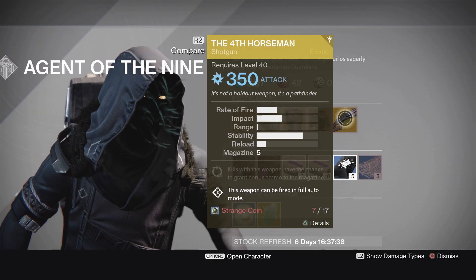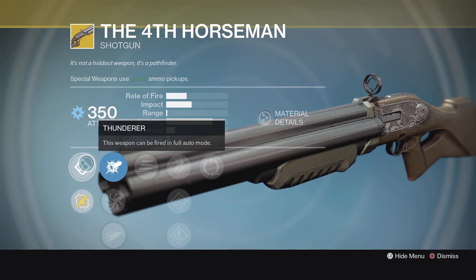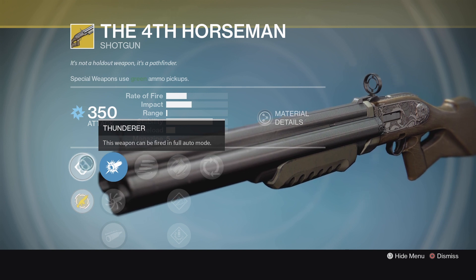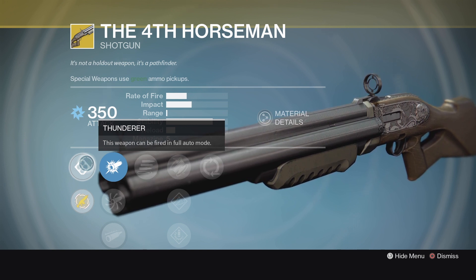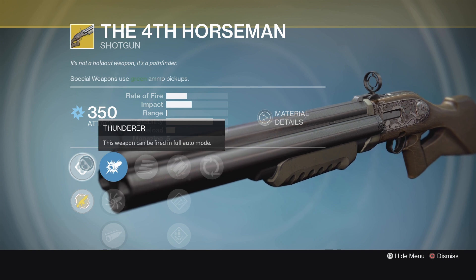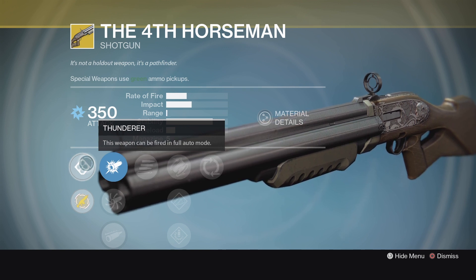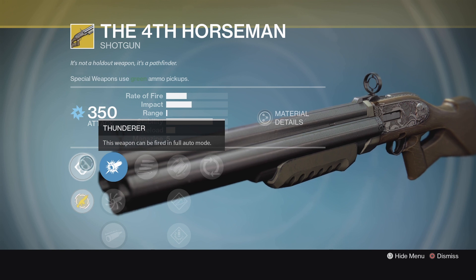The weapon of the week is one of my favorites — the Fourth Horseman. I love this weapon. It's very unique looking, very fun to use, sounds cool as hell. On an arc burn nightfall this thing can be absolutely a blast. Definitely not a top tier exotic especially in PvP, but in PvE, now that every shotgun got a little damage boost because they no longer do crits, this thing can be a lot of fun. I highly recommend picking this one up if you don't have it and you're still playing PvE.